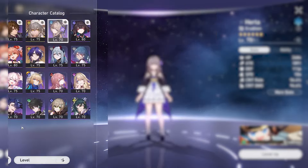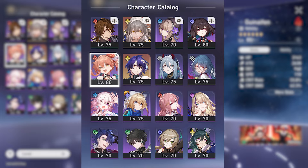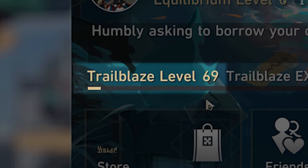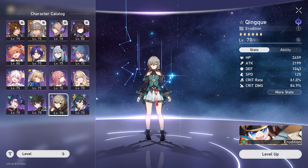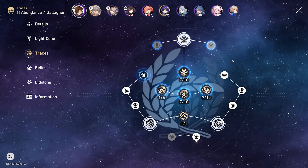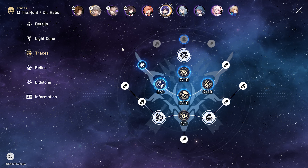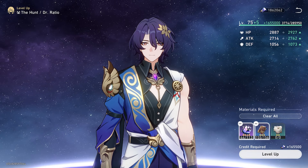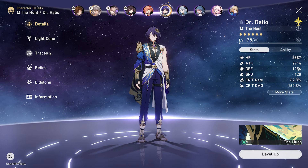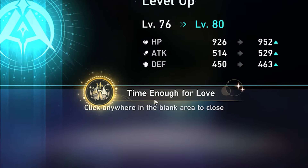Now, what are our characters' levels looking like? Everybody's at 70 and a couple at 75, only one or two level 80s in Gwenyfin and Zwie. That doesn't make too much sense considering we are Trailblaze level 69 — we should have more characters at 80 by now. What are their traces looking like? Kind of rough on traces. Like 7-7-7, 7-6-7 — we're missing quite a lot. An important one for me would definitely be Dr. Ratio. I feel like this is by far the most important character on the account, so getting him to level 80 and maxing traces would probably be the first thing I would do.